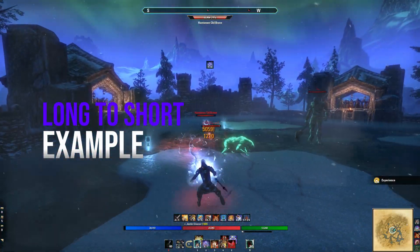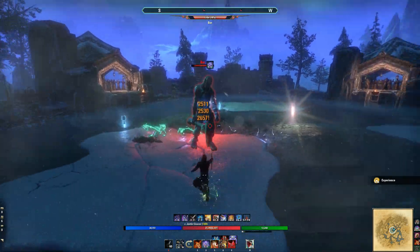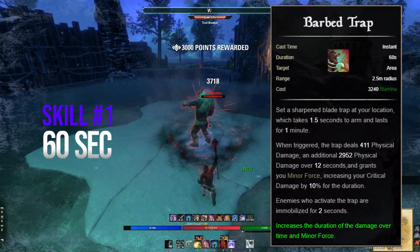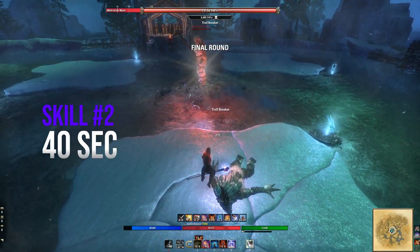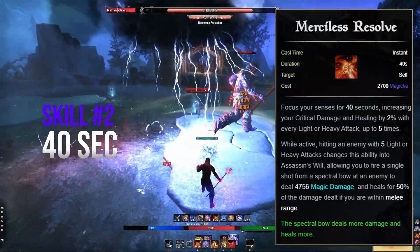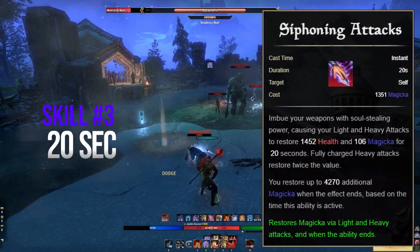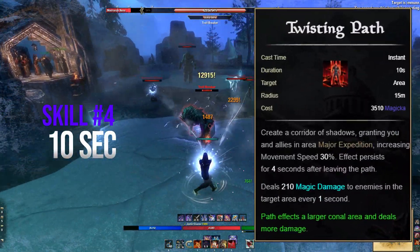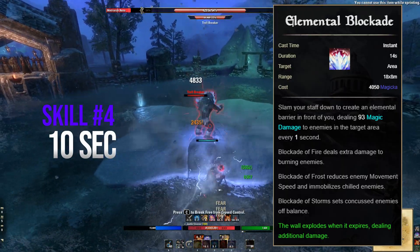Let's look at how this actually works on my magic nightblade as an example. We're going to use five skills in order based on their duration, considering a five-second global cooldown. First up is Barbed Trap at 60 seconds — you place it on the ground, it immobilizes a mob and gives you the buff Minor Force. Next, Merciless Resolve at 40 seconds, which fires off a massive damage ability if you do a light or heavy attack five times. Then Siphoning Attacks at 20 seconds, a resource-sustaining ability from the nightblade class. Twisting Path is next at 10 seconds, a ground-based AOE with damage, followed by Elemental Blockade, also 10 seconds, another ground-based AOE with damage.